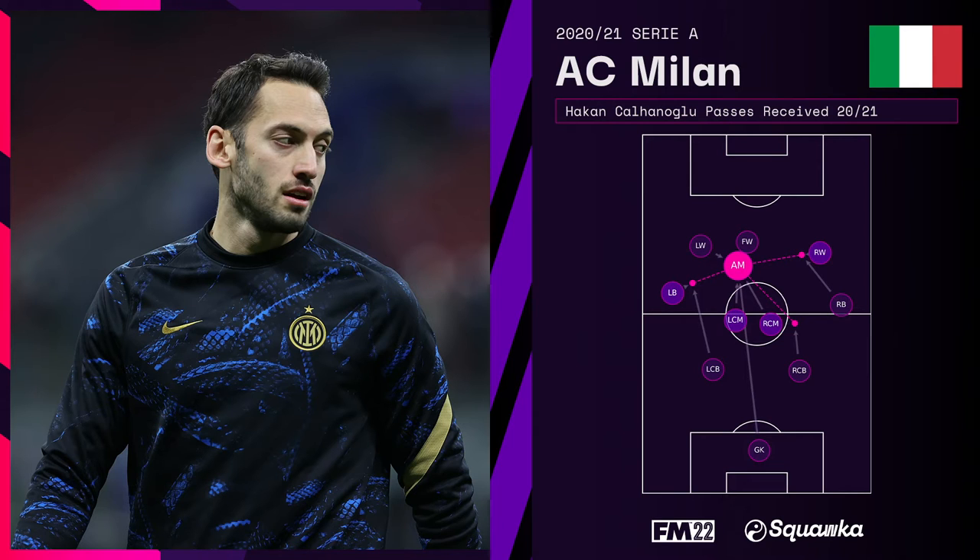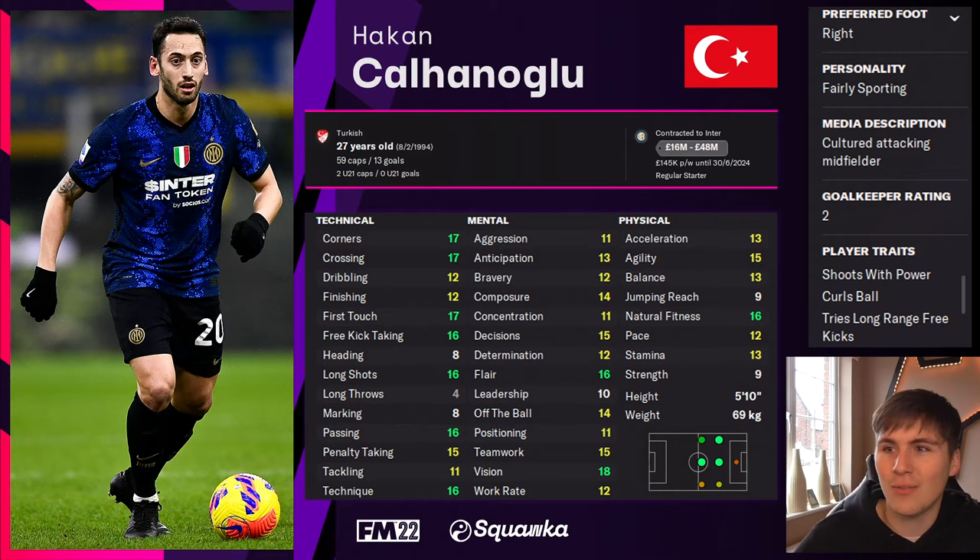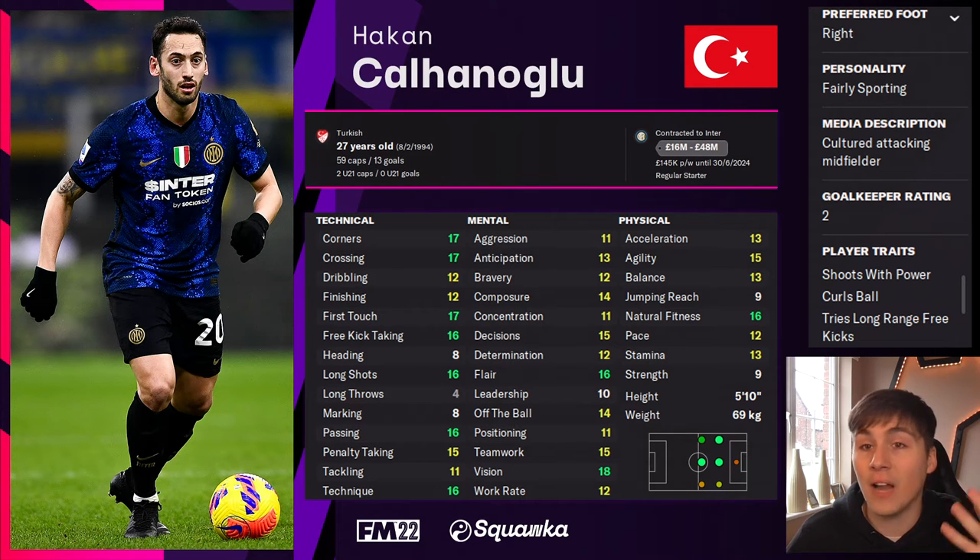His passes received network shows he rarely drifted from that classic number 10 area, collecting the ball in the hole and dictating play at his own pace. On Football Manager 2022, Calhanoglu has fantastic attributes that fit the role really well — particularly the primary ones. First touch, passing, and technique are really strong, and mentally he's solid too, with strong flair and vision, which is almost pivotal for this role.